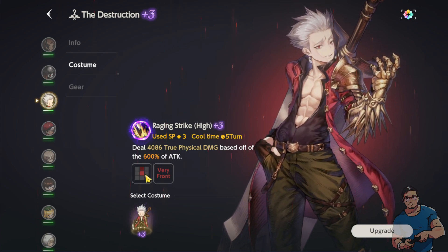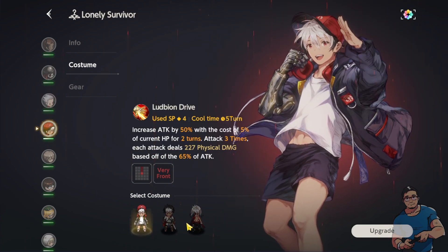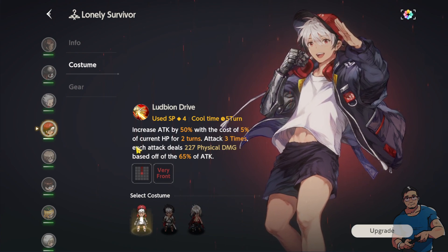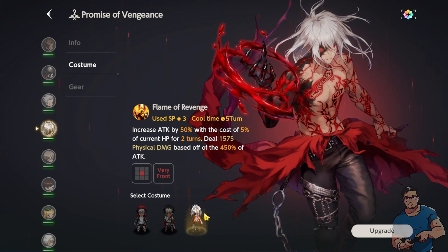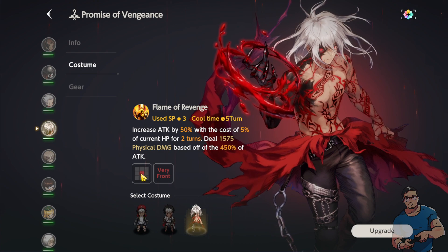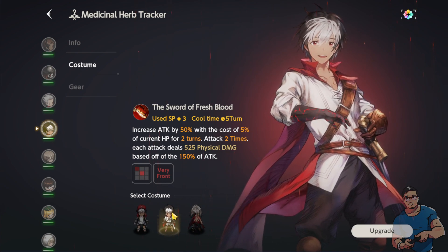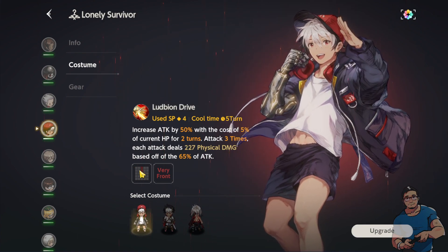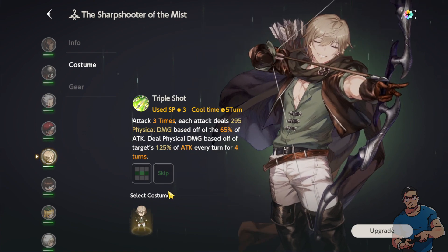For Alec I just have one costume, and his path of attack is just two squares vertically. For Latel I currently have three costumes but I prefer this one — remember, it costs five percent of current HP for two turns, and that applies to his other costumes as well. You can get the Blood Rhapsody costume from the story. His path of attack for this one is three tiles vertically.